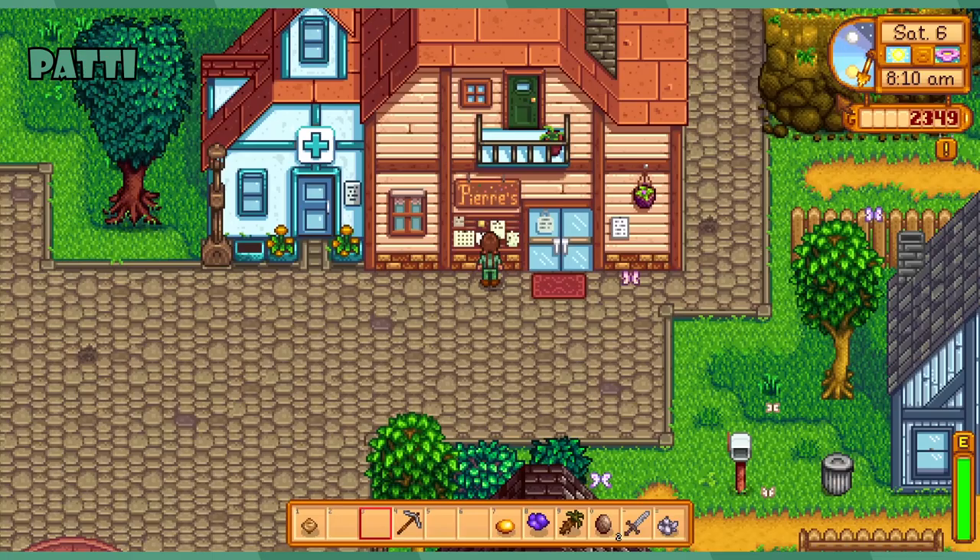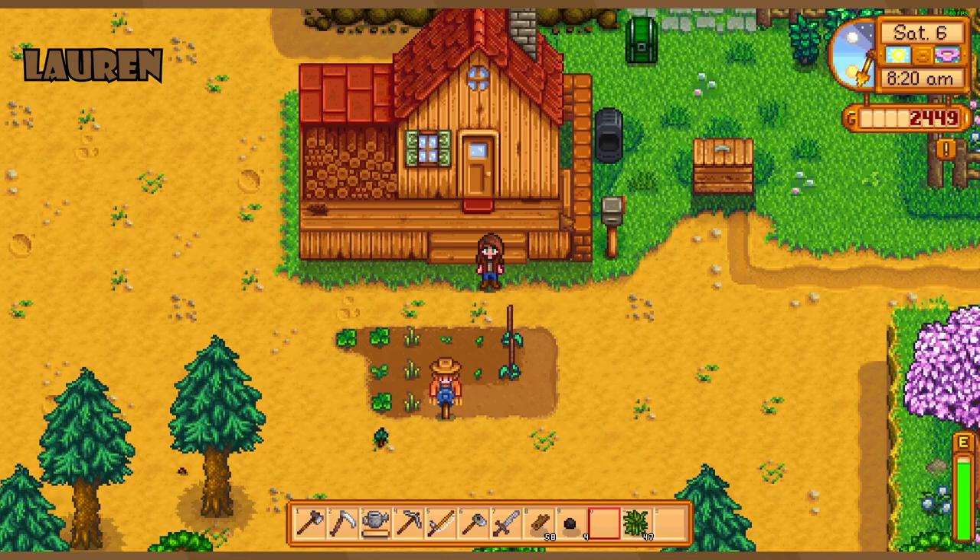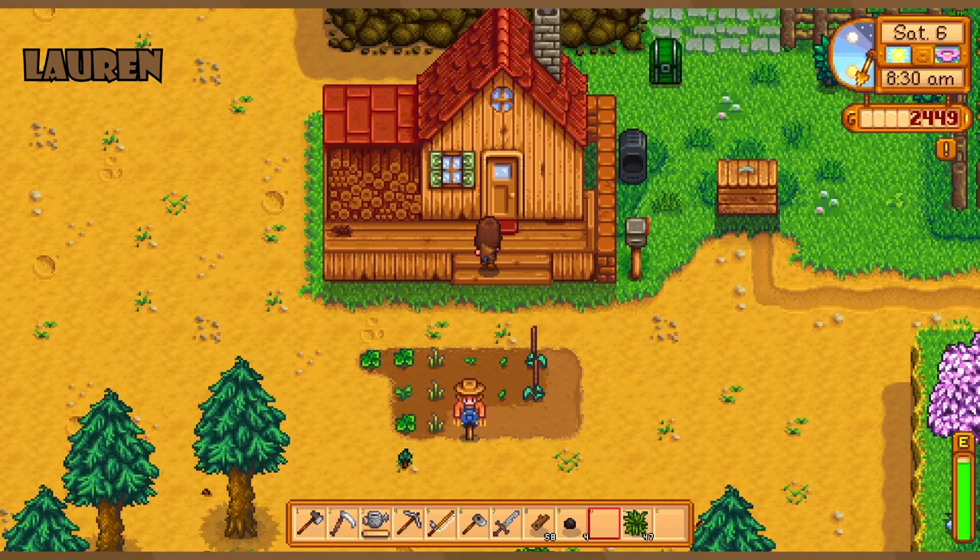Why do I also have the mission to investigate the community center? Do all three of us have it? I think we all have to walk in there and trigger the thing. I got the message from the wizard though, so maybe it's just that everybody gets the quest and you can just complete it.